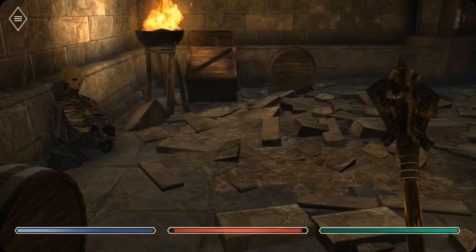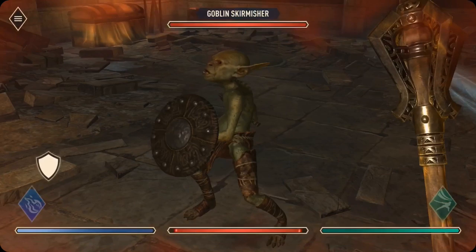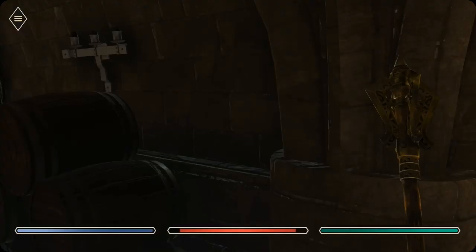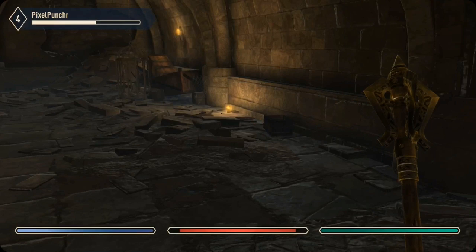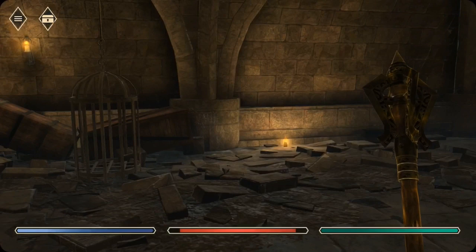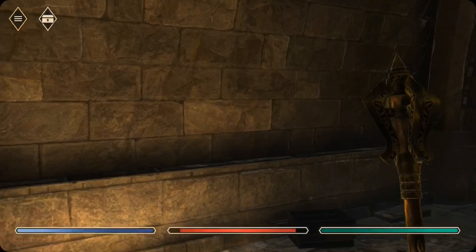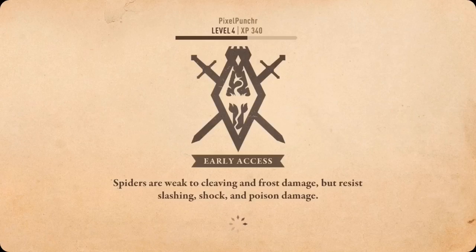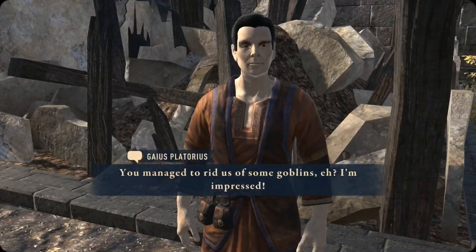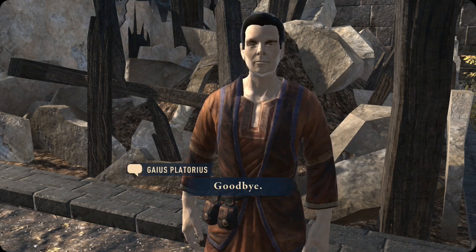I want to smash him in the head — there we go, I feel better. I want to smash all the things. There's another chest. I got the banner! Quest complete. We're doing good — we're gonna get to level 5. I thoroughly enjoy smashing goblins in the face, trust me buddy.